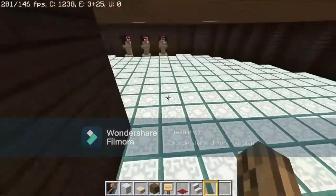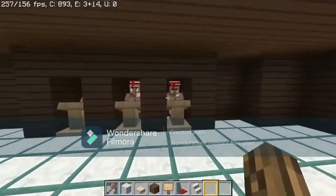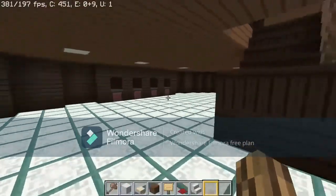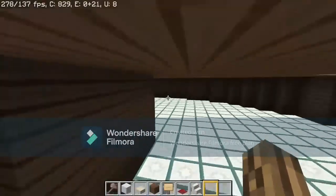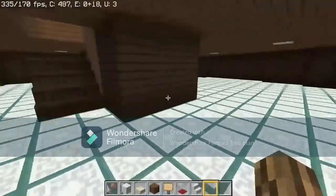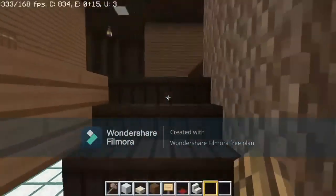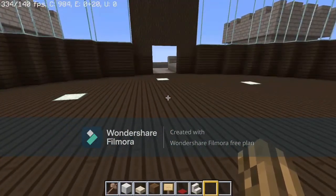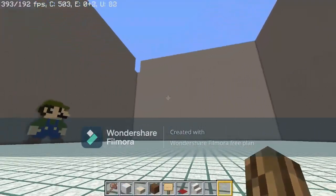Come down here for villager trading — we've got a couple of librarians and we're gonna get smiths too. We're still adding more to it since we just started making this area. Then let's get to the next place.